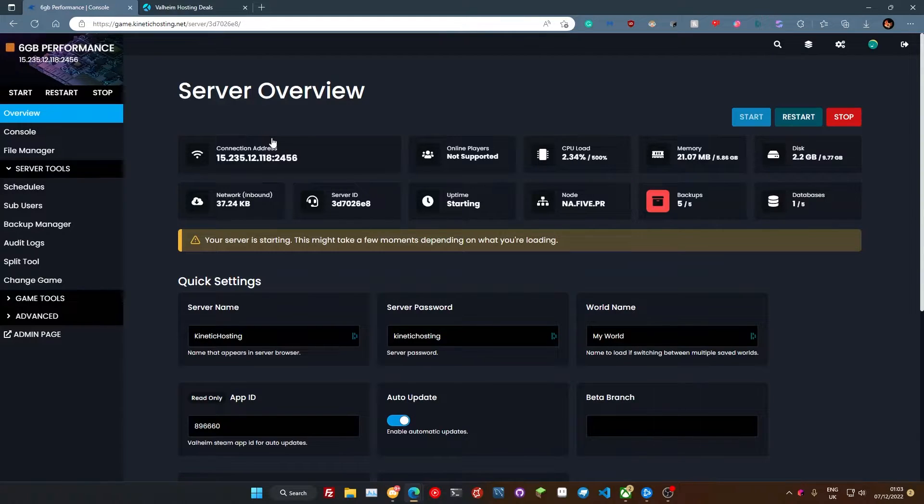It's now pulling the Valheim Mistlands update files straight into your server. It's updating and sorting everything out for you, and once your server's powered back on you can just log in with the brand new update and start checking it out.